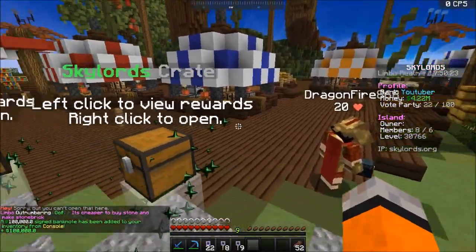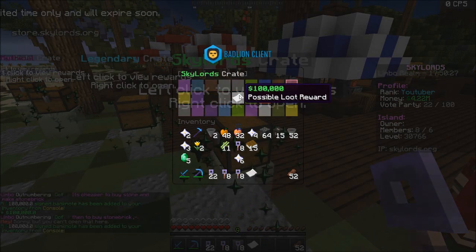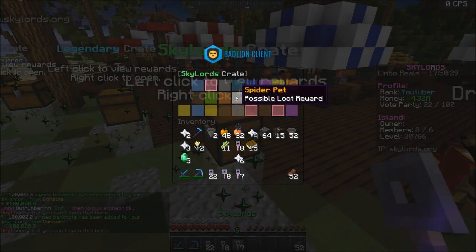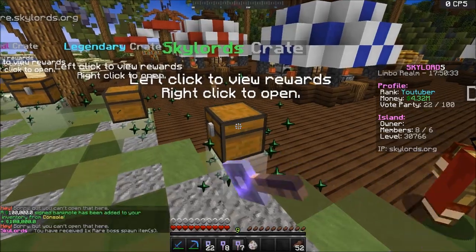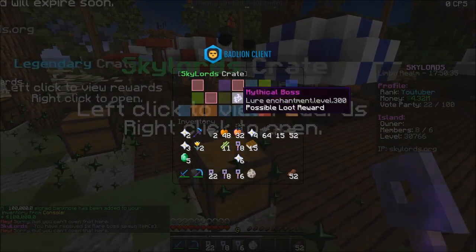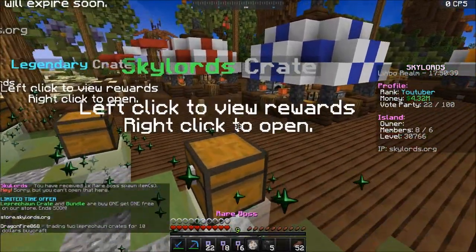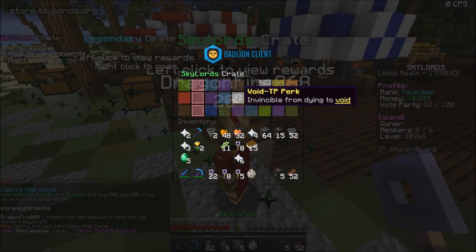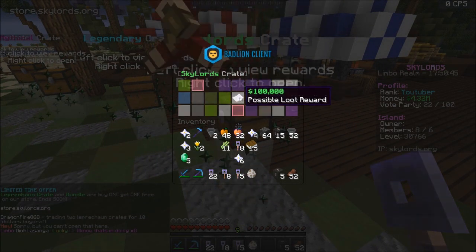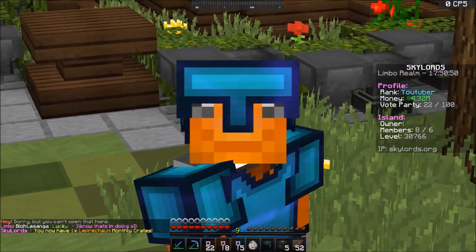Okay, we got 100k — not really a lot. I'm going to open the OP keys mainly just because those are like the best you can get. Just another 100k. We got a rare boss. I think today's episode we're going to fight bosses because those actually give really good loot. Oh, we just got five more gas spawners — that's actually really OP. Let's go ahead and open one more. We got a Leprechaun crate! Looks like we're opening one this episode, boys.